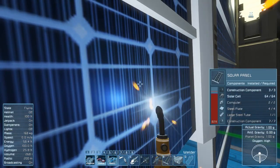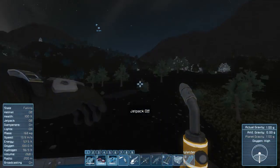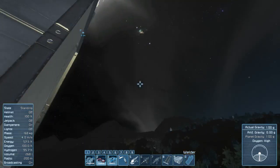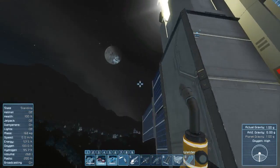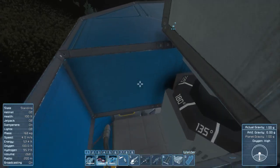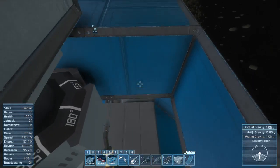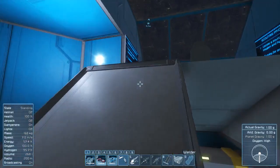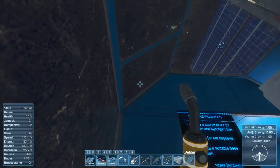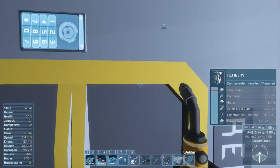Sorry, we're doing a let's play in the dark, but the sun will come up. That's the moon, I think — it looks very smooth. I know we're going to go there sometime in this let's play. We'll make a rocket and check it out, see if there are resources — maybe there are pirates, I have no idea.